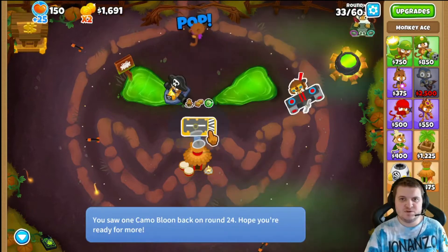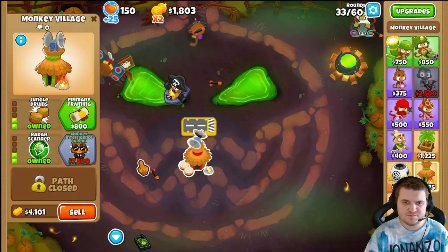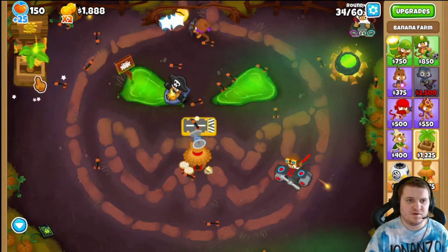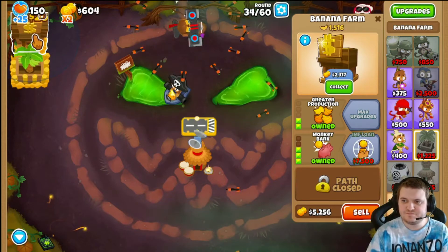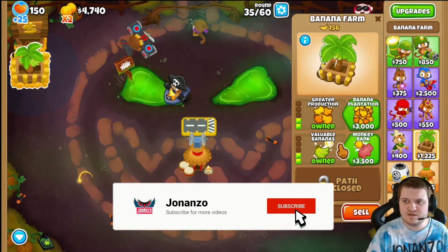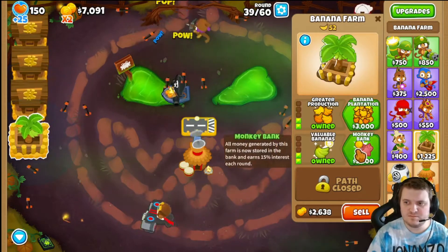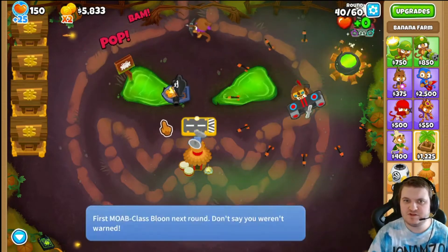This is good, this is really good. Now we need 23,000. You know what, we're going more banks — buying this one, buying another one. Three-five correct. For now, this should be enough for us to get a lot of money.